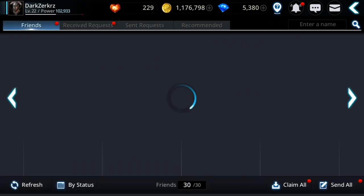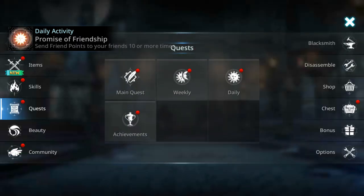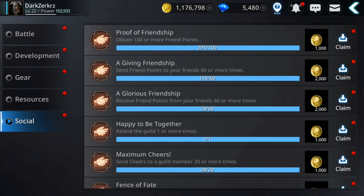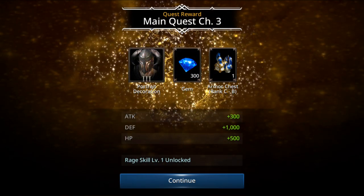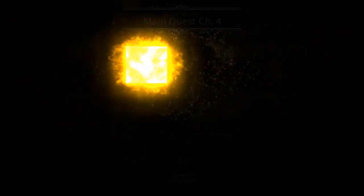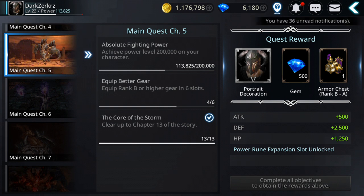Let me collect from quest achievements and social — I got the 100 gems. I completed a main quest chapter, so let's claim the rewards. When you complete main quests you get gems and power — very important. For the next quest I need more rank B or higher gear in six slots and 200,000 power.